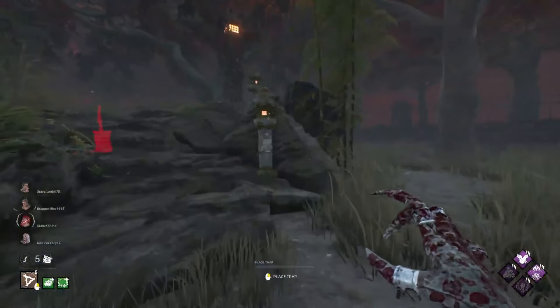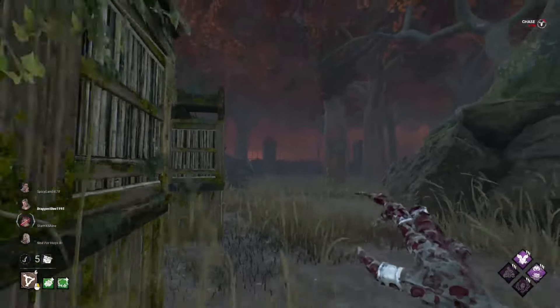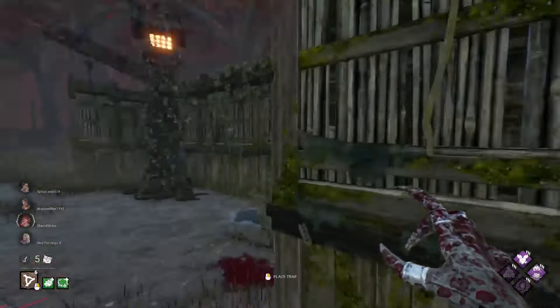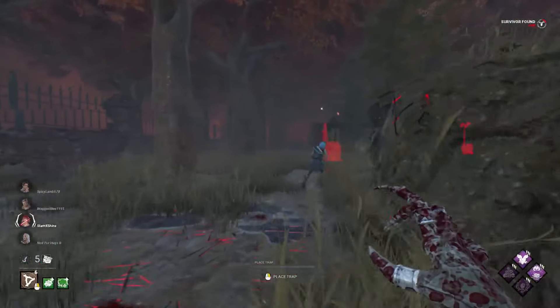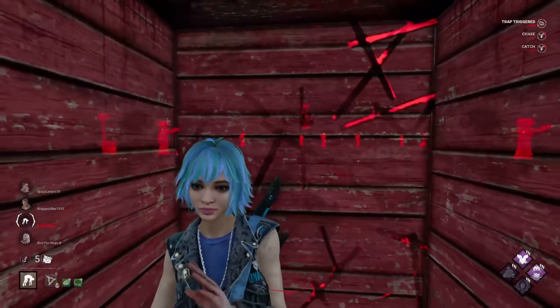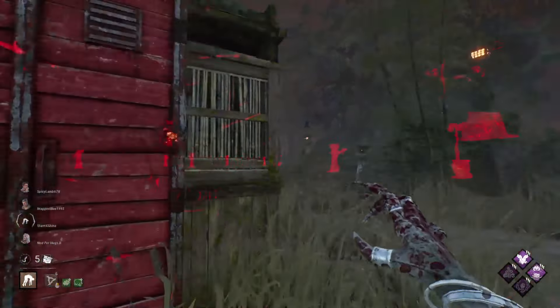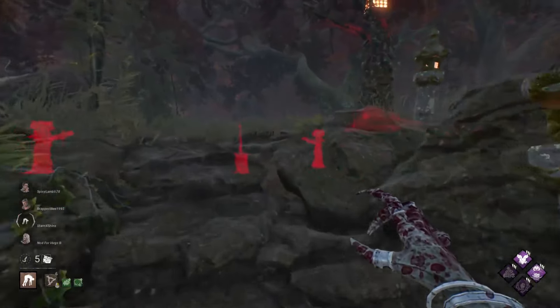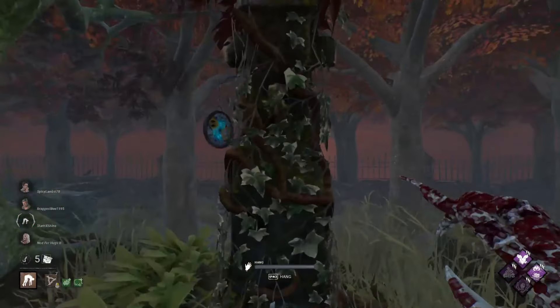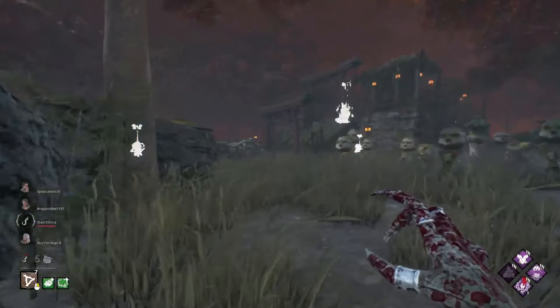He holds the check spot. Let's go over here because we know they're on this generator. Spent a couple days since I've played last. Fong's here — she goes for the pallet. Actually no, she just holds W away from it. Down we go. I don't reset the Sloppy Butcher hit there, but this gives me a pretty decent hook right next to this generator. That'll be pretty good for me. I think they might be knowledgeable of my traps here.